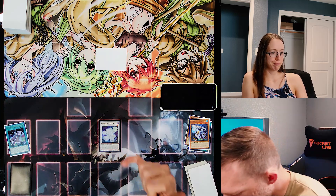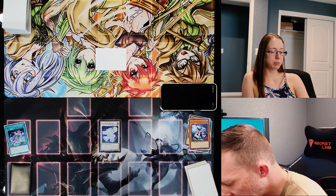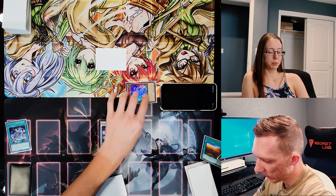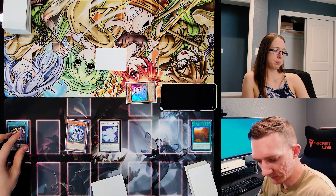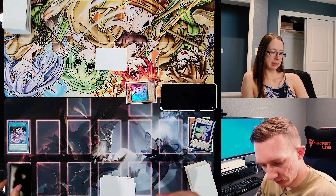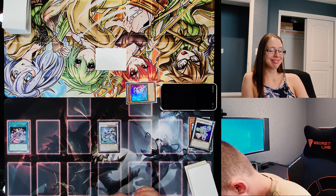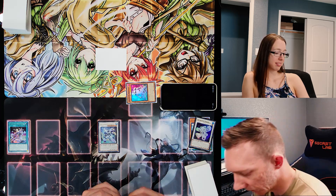So I am going to activate the effect of Polari: I can tribute one level seven or higher monster and add to my hand or special summon one of the Ursarctic Monsters from my graveyard. And that will trigger Big Dipper so I can banish a card instead. So I'm going to banish Megapolar from my graveyard to special summon Megapolar from my graveyard. And then I'm going to Synchro Summon using both of those for the boss monster — Ursarctic Septentrion in attack position. He negates the effects of all face-up monsters without a level that were special summoned from the extra deck, which there are none in either one of these decks.